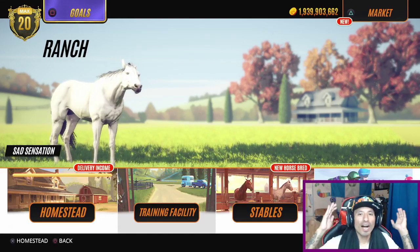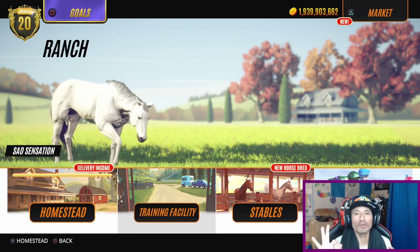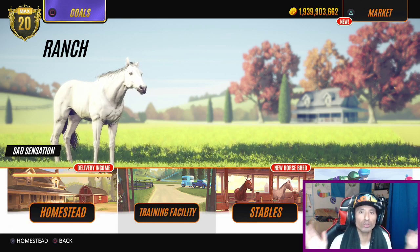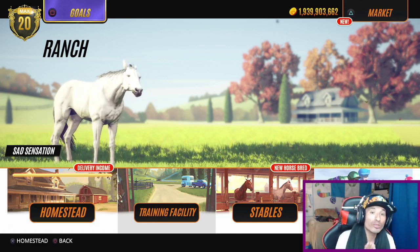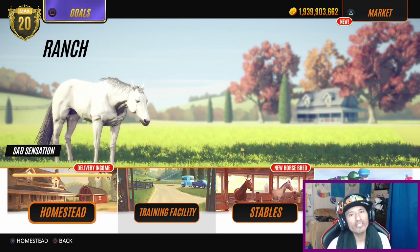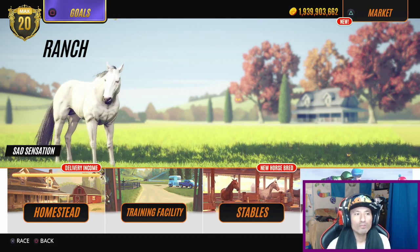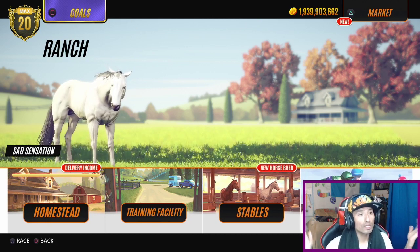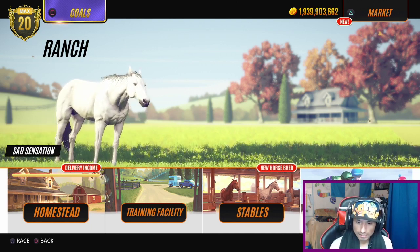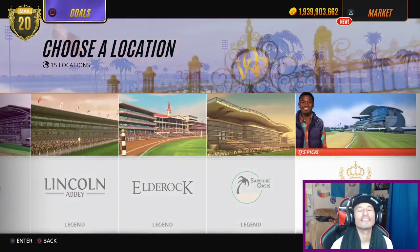What's up guys, hope everybody's doing good. This is gonna be a small tutorial on how to get a bunch of gold. I've been getting a bunch of questions about how to get so much gold, but it's actually pretty simple. All you gotta do is go to level 20 — my recommendation is reach level 20 — then go to races and make sure you unlock everything.